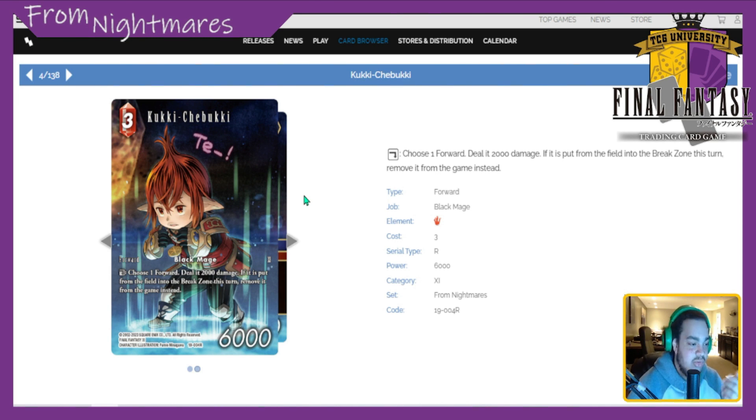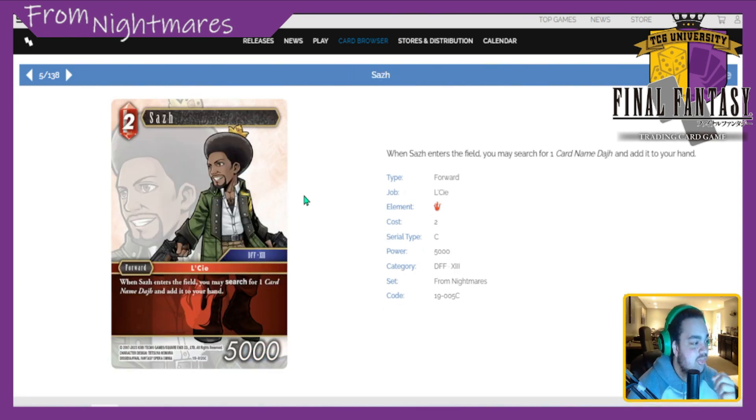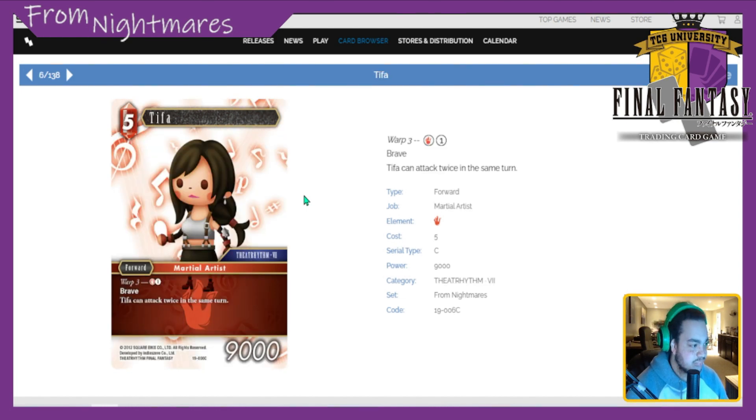Next is Saws — 2 CP 5k forward. When he enters the field you can search for a card named Dodge and add it to your hand, so he searches for a backup guaranteed, which is super sick. We'll see Dodge later — it supports Saws. But the search is the only good thing about this card in my opinion. The backup Saws EX that searches for a fire summon just outclasses this card by a milestone. I'd still give this card maybe a one or two — not even a 2.5. The search is the only good part.